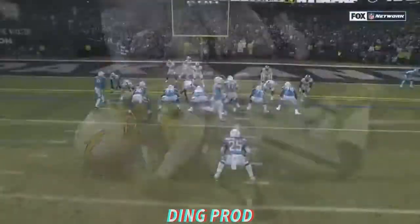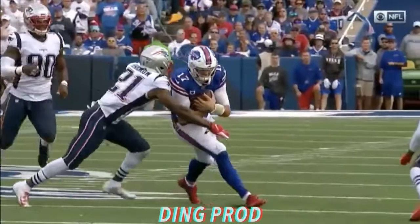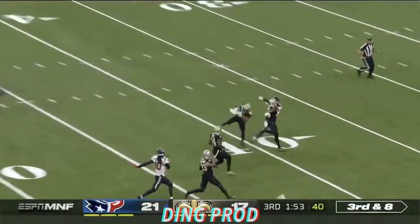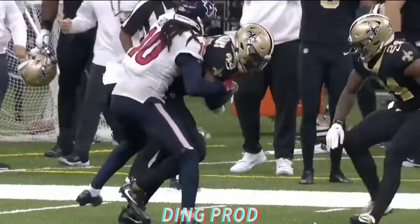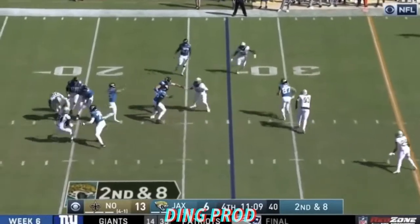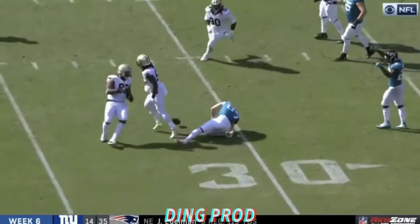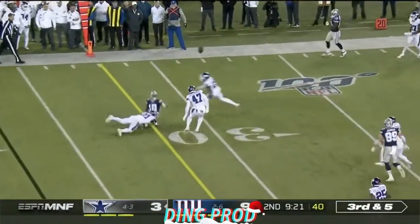Allen trying to run — oh, he got clobbered! They call it a helmet-to-helmet hit on Jonathan Jones — he wants every bit of it — and it is intercepted! That is Marcus Williams with the pick. Then there's something to a Jacksonville Jaguar — Jeff Swain the tight end — and it's DeMario Davis, looks like there was helmet-to-helmet contact. Prescott on the shallow cross, ball is out.